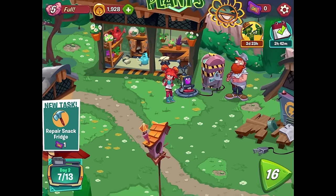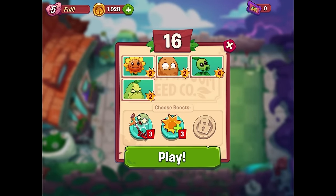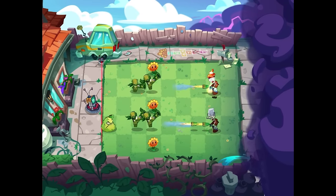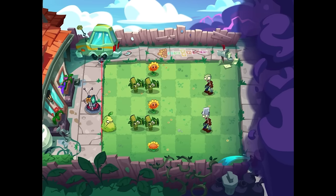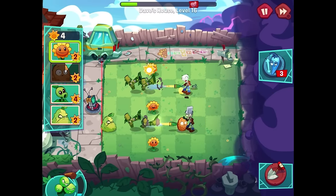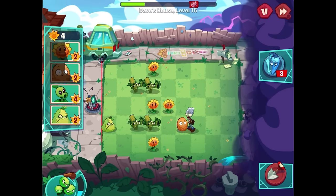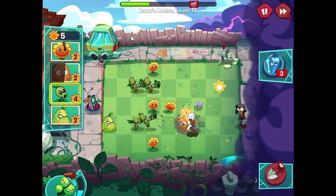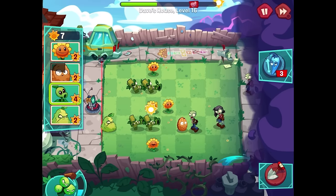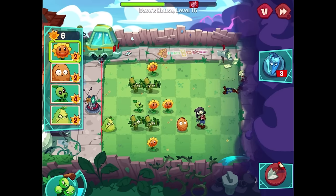Dave says nothing his trusty Flabba Glap can't fix — he'll have the snack fridge up in a jiffy. New task: repair the snack fridge. Doing Level 16 with this whole group of plants. I won't use the extra sun this time — saving it for really tough levels. A Buckethead coming in — terrifying, you can see how much extra help they have. Getting a walnut down and earning as many sunflowers as possible.